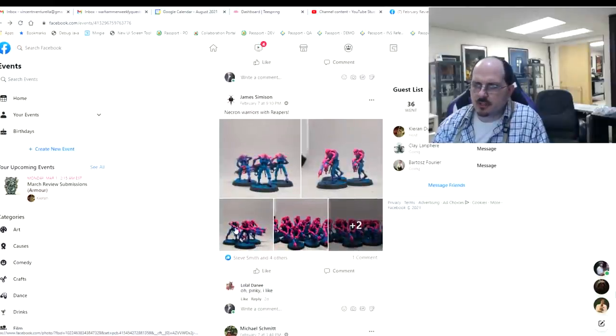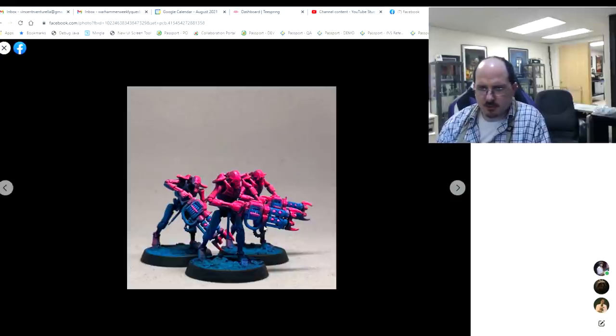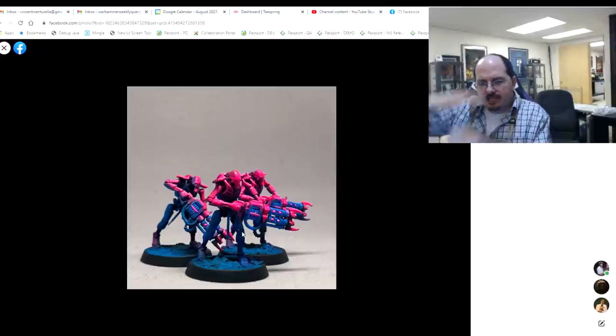Next up, Necron warriors — a fun concept army with a bright two-tone scheme. When you do this kind of thing you need to make sure individual elements are still strongly picked out. Make sure you have strong black lines in between the individual elements of the Necron — in between elbow joints, fingers, leg joints — really solid black. When going for this striking, almost comic-book or cyberpunk-inspired neon scheme, pop the blue up to a brighter highlight so it can compete with the pink, which is currently dominating. Make sure every panel line gets really dark to make the brights stand out.